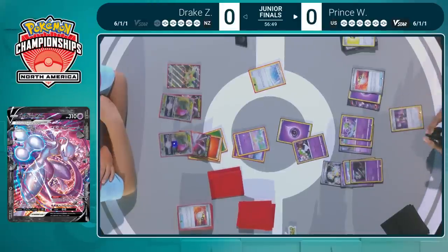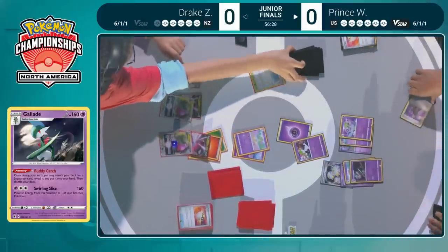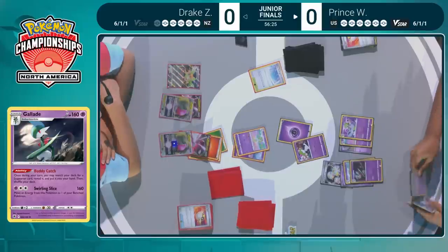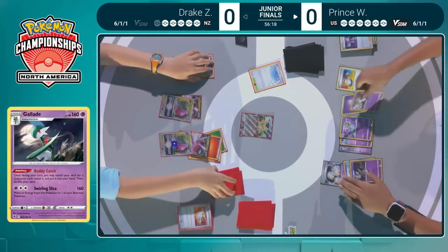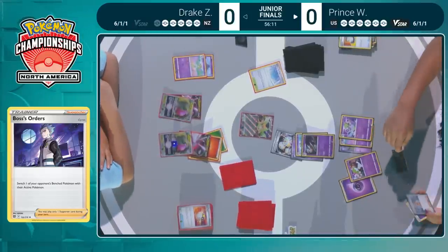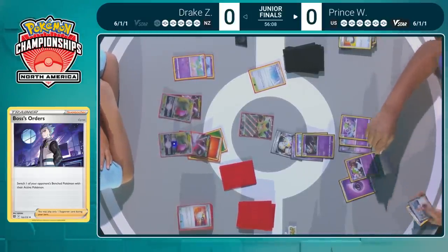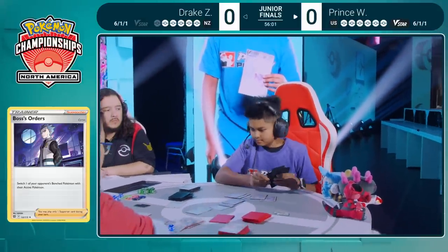Can now find a Boss's Orders, get some damage in play onto a Regidrago — and at the same time preserve the energy. Swirling Slice deals 160 and moves an energy attached from this Pokemon to the bench, so you can set up for a two-hit knockout on the Regidrago V-Star while protecting that energy you otherwise might not be able to attach next turn thanks to Noivern's attack. That's why Gallade goes perfectly into this deck.